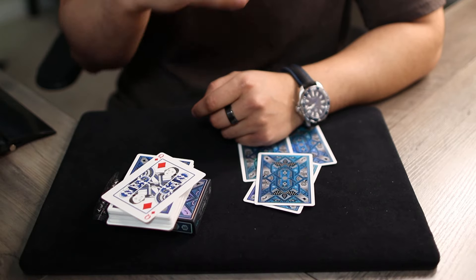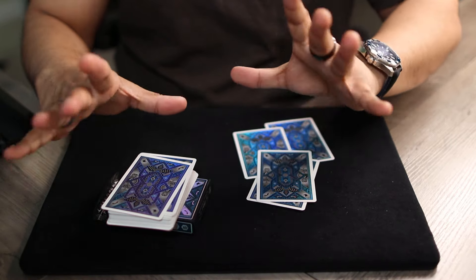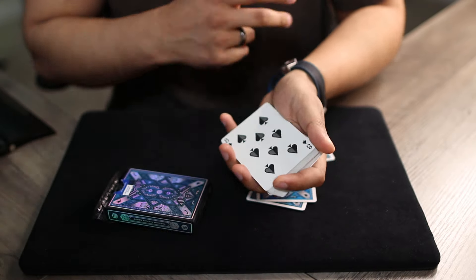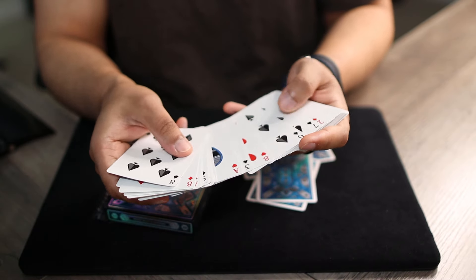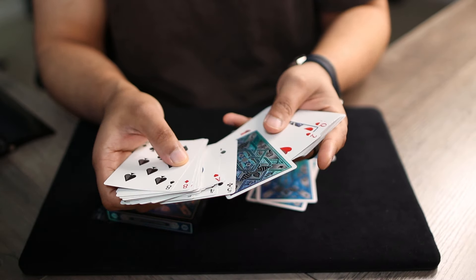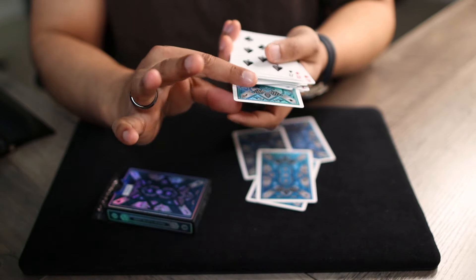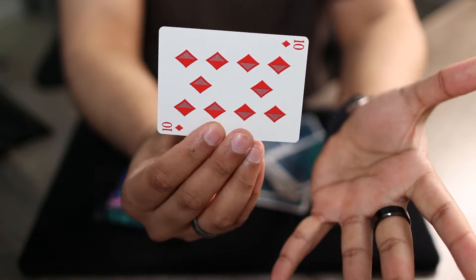That's not it — that's okay, that's fine. Now take this packet, turn it face up, go through all the cards and look for one that's slightly different than the rest. This one, because this one is the only one facing in the opposite direction. What was your card? The Ten of Diamonds — we have the Ten of Diamonds. Boom!